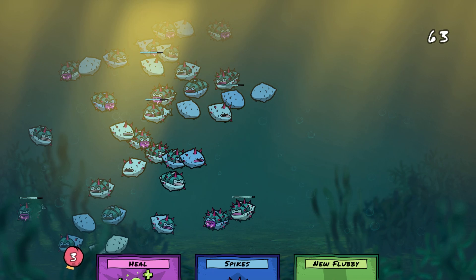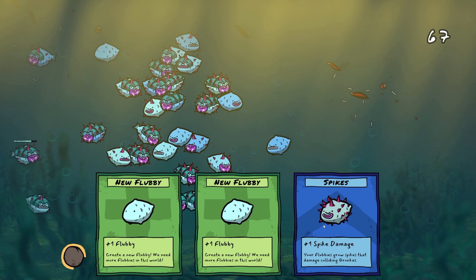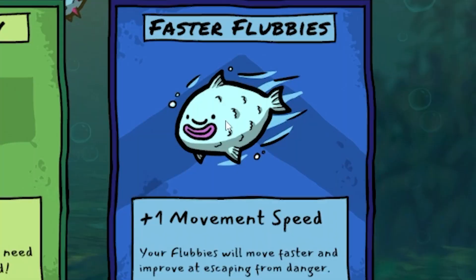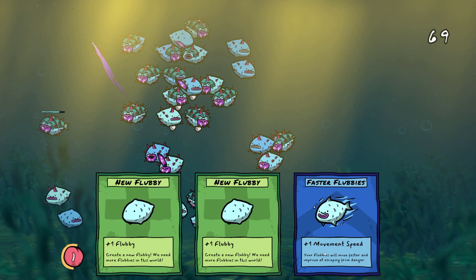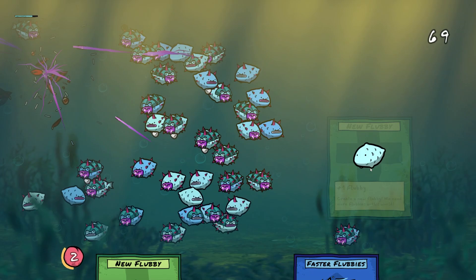So if we stack up a few of these cards I think that's actually quite a good plan. We've got three cards stacked - let's heal. There are a few with low health, so we'll heal those and then we'll Flubby Goo everyone. I don't really care about getting the faster upgrades. Faster Flubbies get one movement speed, which makes them faster and improves escaping from danger.